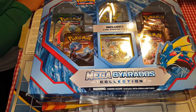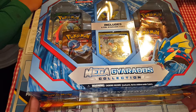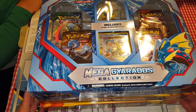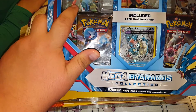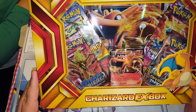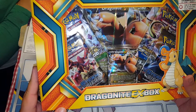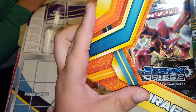GameStop, where my wifey works, just moved and I guess they restocked on a lot of stuff. Before they didn't have much, but now they restocked on some of the older boxes and packs. I just opened one of these — the Mega Gyarados one because of Roaring Skies. We also have the Charizard EX box, which also has a Roaring Skies pack, and then the Dragonite one, which I think is the newest one.